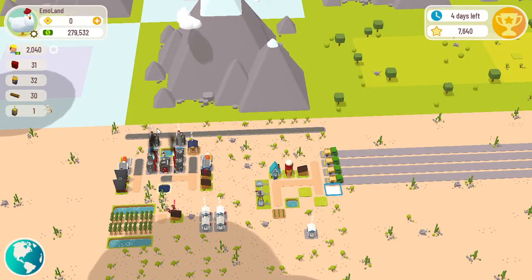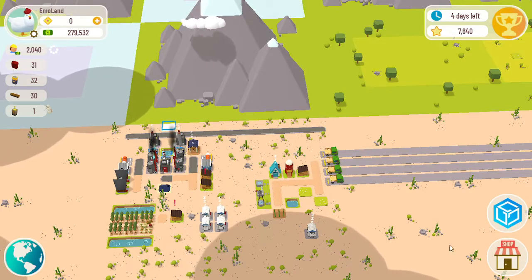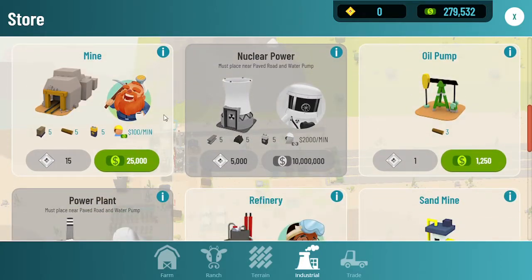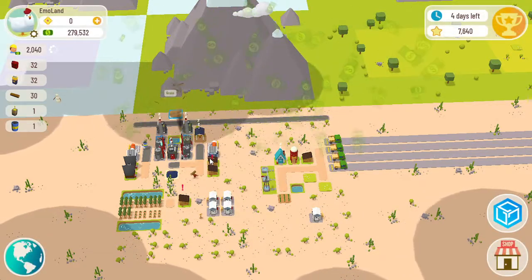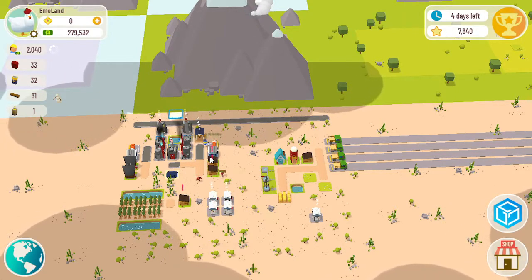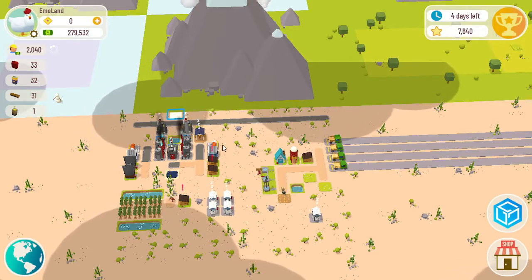What good are mountains? The good thing about mountains is you can build a mine next to one. I've got a paved road here, and it takes a paved road to have a mine. If you want to mine any minerals for any reason, you have to have a mine, and the only place you can place a mine is next to a paved road by a mountain.